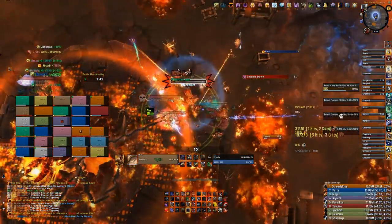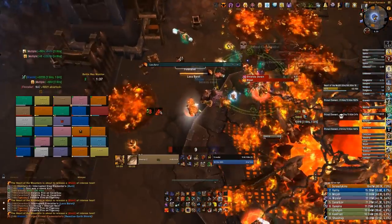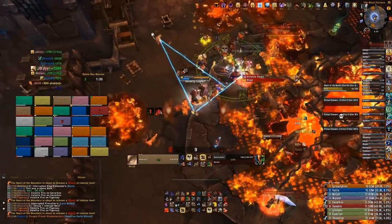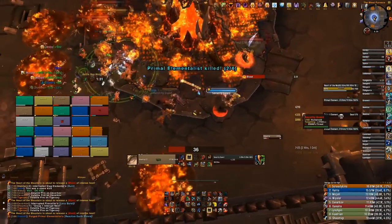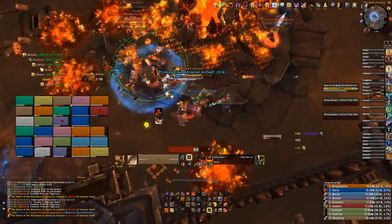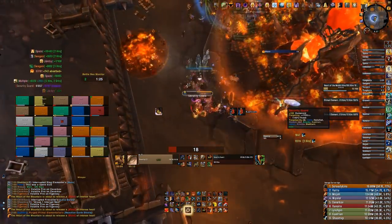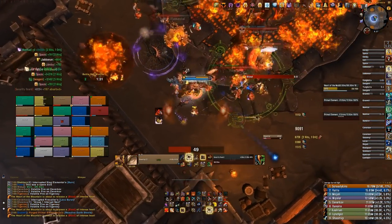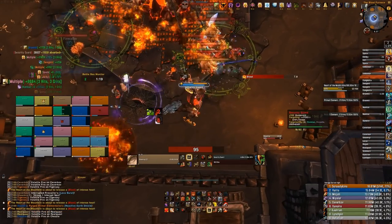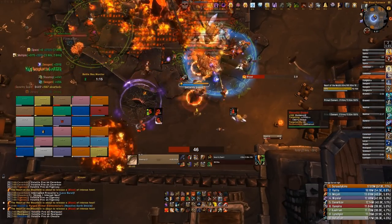Just like the Engineers in phase one, you can mind control the Guards in phase two. All it does is let you put a debuff on Slag Elementals increasing damage they take by 50% for 20 seconds — but it's not necessary, since Slag Elementals have very low health and you only need to kill four of them. The Guards will get the same enrage effect after mind control, so we recommend you don't use it.